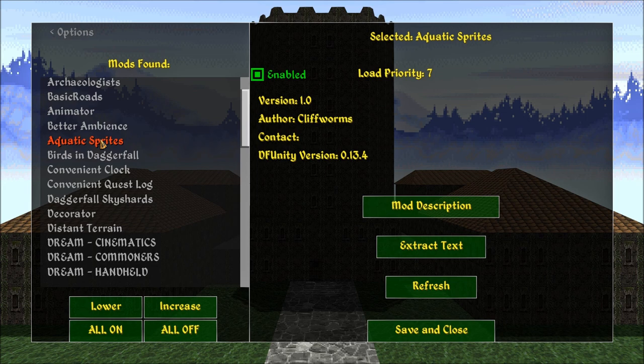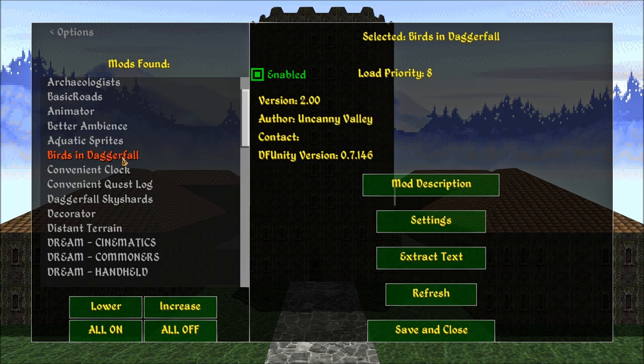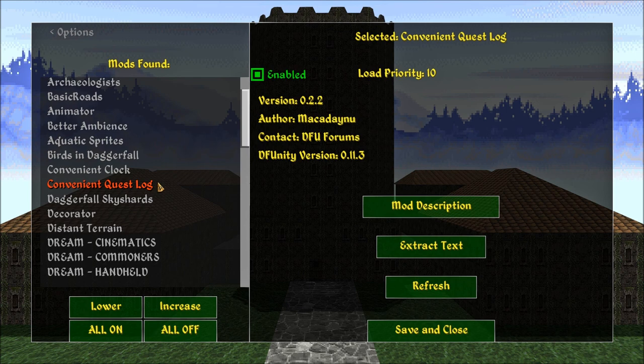What's the other one that doesn't show up? DFU Quest Pack 2 by J.H., version 2022.02.10. Quickly going over what we have here: Burrs and Daggerfall, Convenient Clock, Convenient Quest Log.